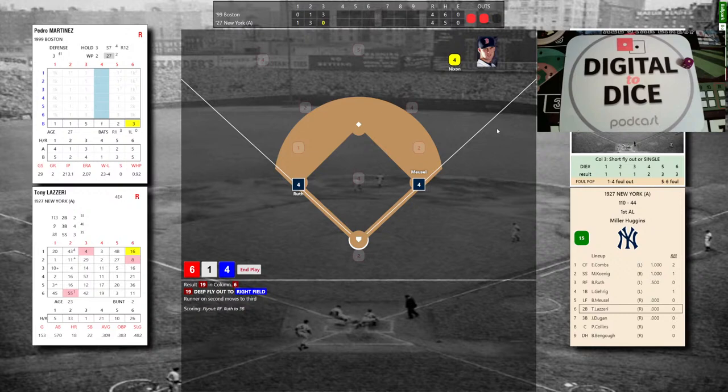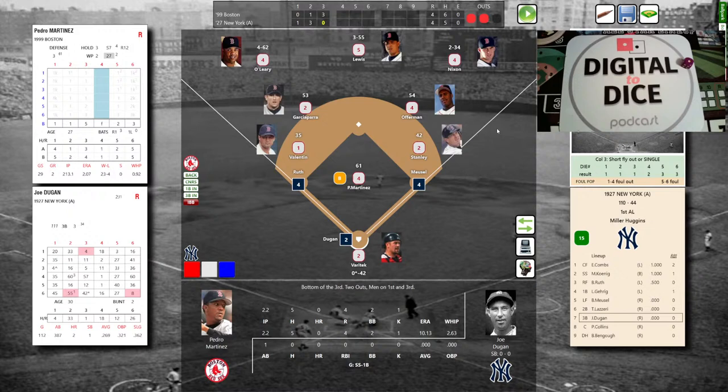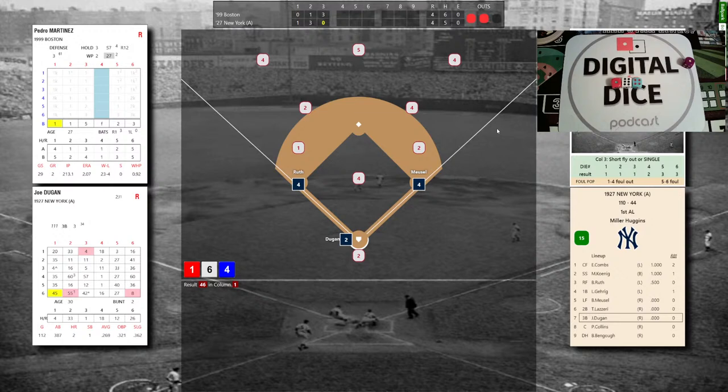Captain Carl 8 in the chat says Pedro only allowed 9 homers in '99, so that's why there are raised numbers in some of his boxes in column 6 — a special trait because he was so dominant in 1999. Thank you, Captain Carl. Runners on the corners, two outs, 4-4 ball game, Ruth at third, Meusel at first, for Joe Dugan. Can Dugan get a clutch hit? Martinez rocks and deals: 1-6-4 — that should favor Pedro. It will: swing and a miss on the breaking pitch. Pedro pitches out of that mess.